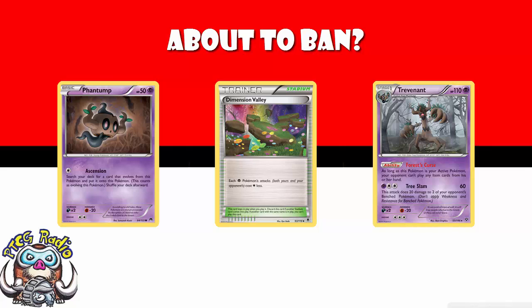You can evolve straight into Trevenant after your first attack. So if you're playing Trevenant, the likelihood of not having a Trevenant after your first turn, especially if you go second, is very, very slim.